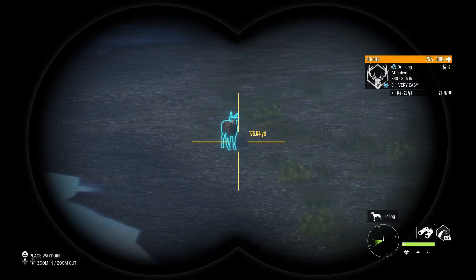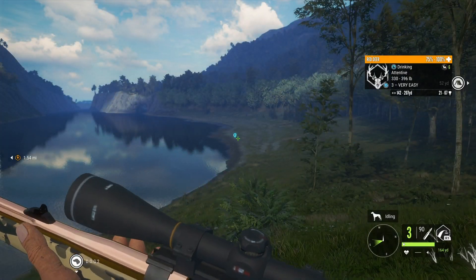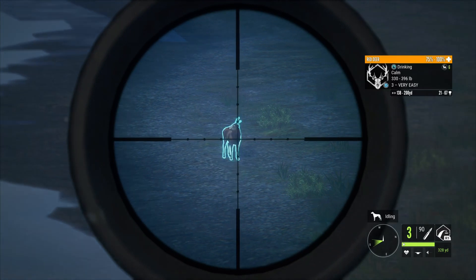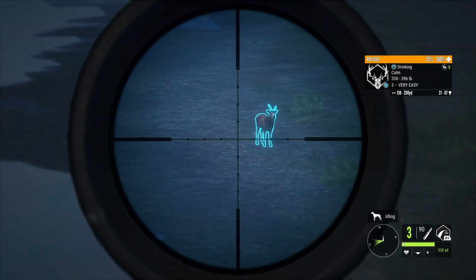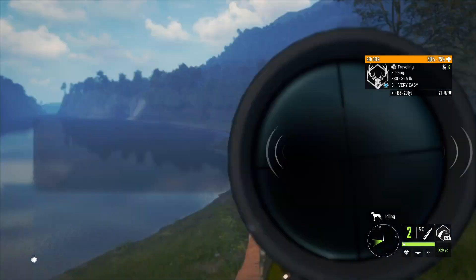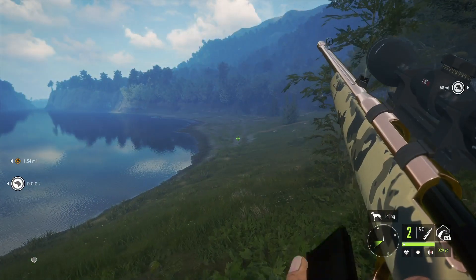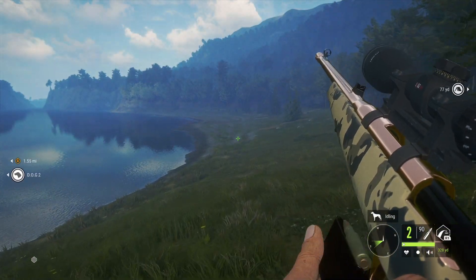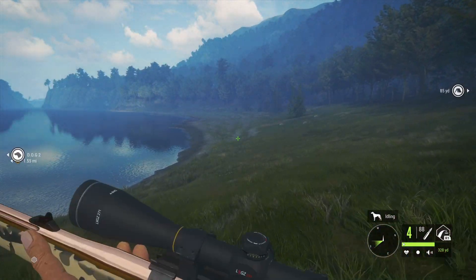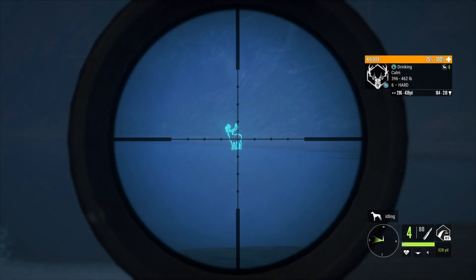No matter what you're grinding, there are always going to be single buck or single stag zones — I like to call them single crap zones — and they get very annoying. What you want to do is just take it out. The zone will vanish but it will come back somewhere very soon. You just keep shooting that zone and hope it comes back with more than one deer in it. We're going to drop him and hope he comes back as not a single stag zone.